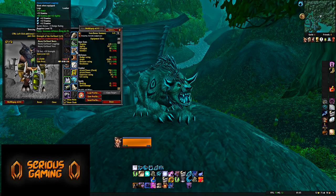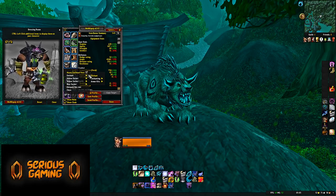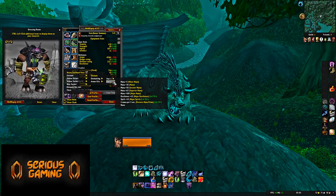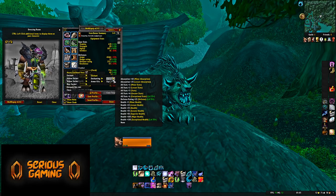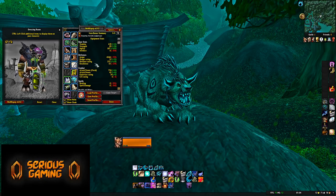For pants, use a 40 Stamina, 12 Agility enchant — you can go with the cheaper one if you prefer. For boots, 12 Agility, though this can be expensive; you could go with Stamina instead. For the vest chest slot, you could go for 150 health, or increase your Resilience by 15 to help with Crit Immunity if you're struggling. Alternatively, plus 6 stats could also work, or 15 Defense Rating — that's probably the best option if you're struggling with Defense.